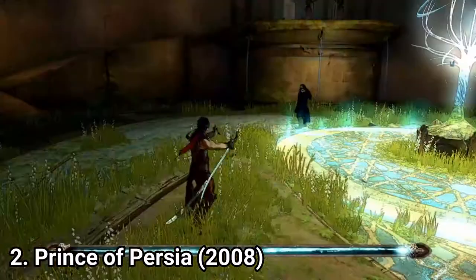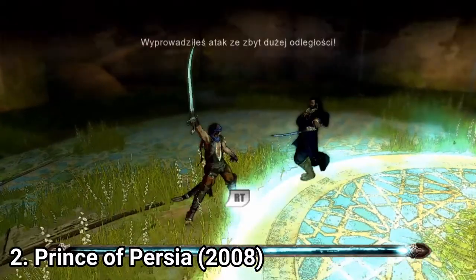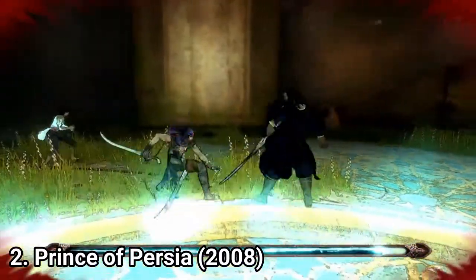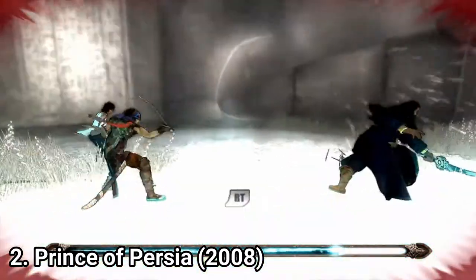You fight one on one, and the Prince doesn't have that many moves, nor can you unlock more moves. This turns combat into a tedious affair, where you find yourself saying, 'Oh no, not an enemy again... here we go again.'